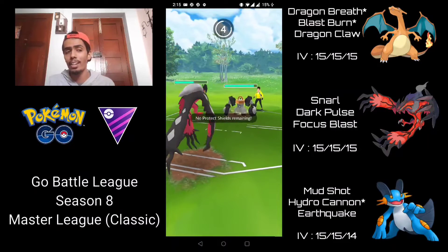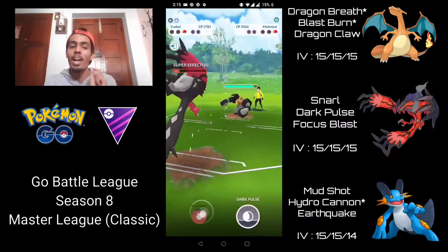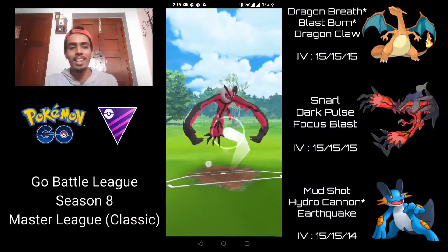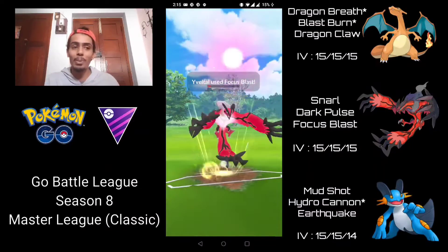We can survive a Rock Slide right now. Yes, both Thundershock and Rock Slide are doing super effective damage, but we can barely survive the Rock Slide. I'm barely able to get to a Focus Blast here, and this is absolutely going to one-shot this Melmetal — and yeah, take the win for us there.